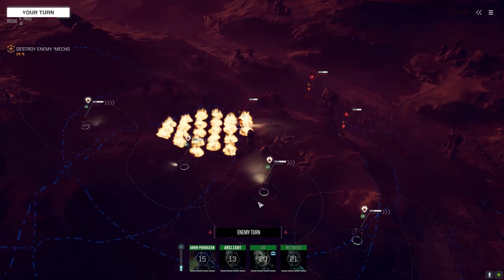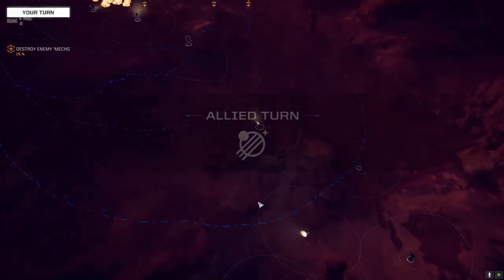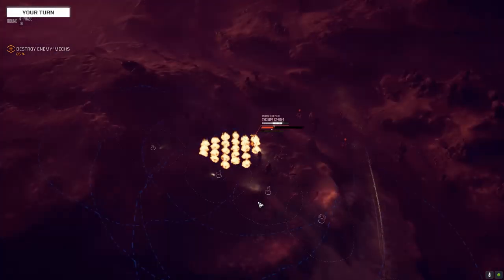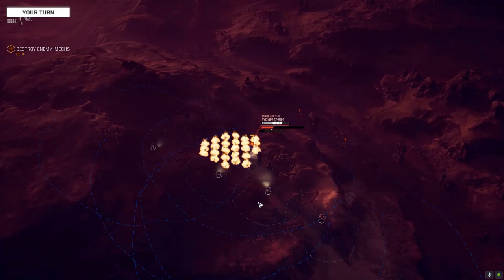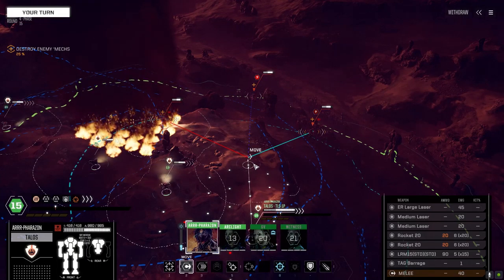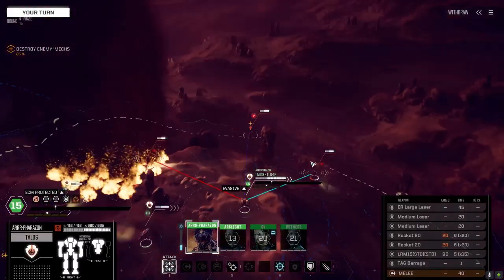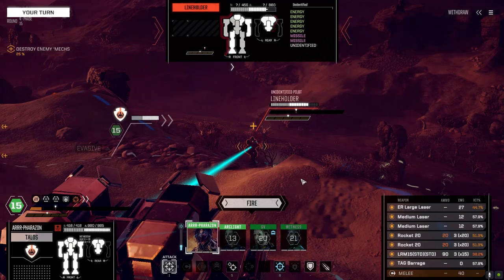We've still got the Talos and the Trebuchet left. The Trebuchet - maybe we choose a new target. I'll leave the incendiaries on from the SRMs. Maybe we go after the Cyclops - he's fortifying, so it's going to be minimal damage against that guy. Doesn't look like we've got any reinforcements happening - that's a good thing. Let's try and take this guy out in one sweep. Switching to dead fire. Long range missiles depleted.